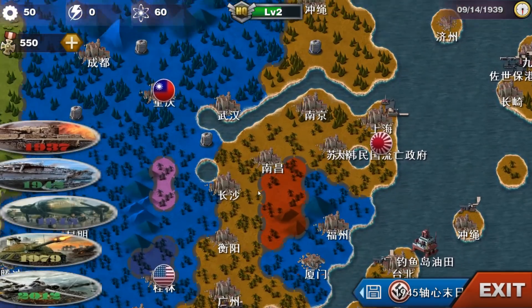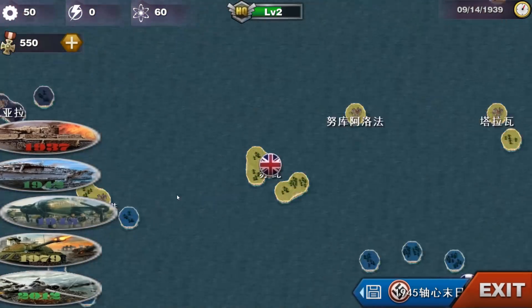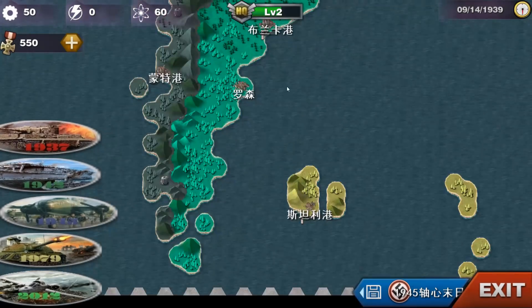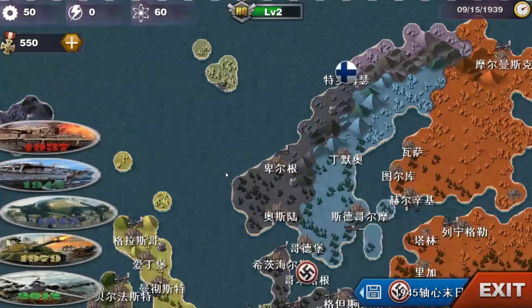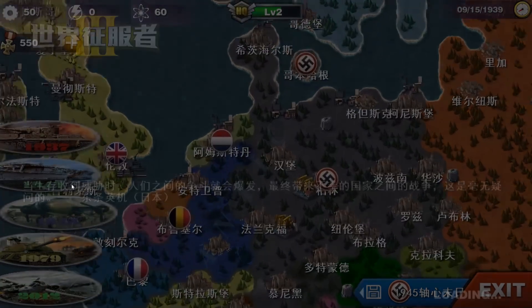In the 1945 scenario we got Japan, we also got communist China with an already-uprising faction. We have Australia, islands from France and Britain, Argentina, Brazil, and many other nations. Finland, Soviet Union, and Germany are all present. Let's have a look at Germany again.